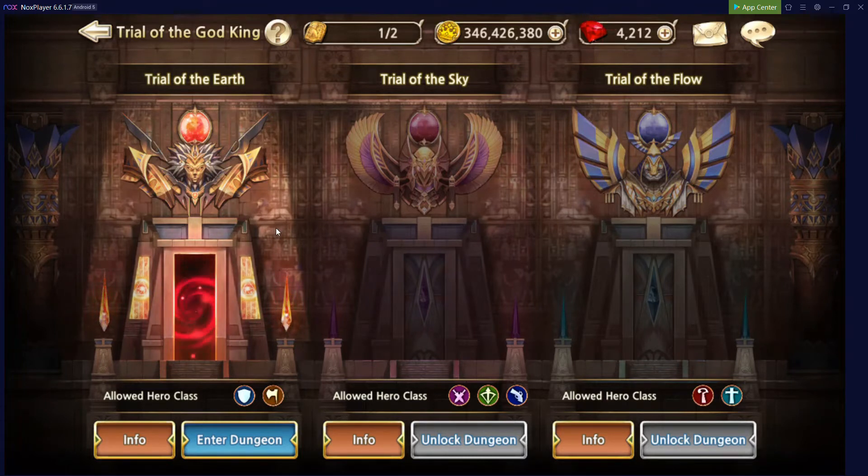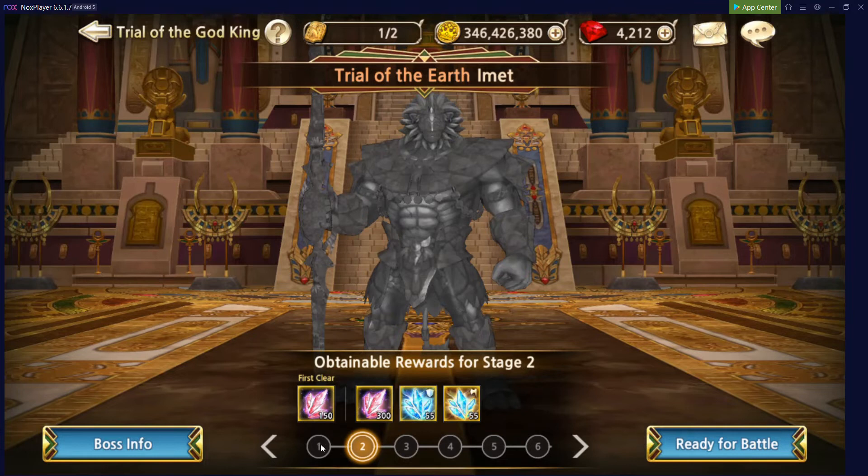I'm running Rebel Cloud, so I went ahead and opened the Trial of Earth. One thing to keep in mind: the Trial of Earth you'll want to bring a lot of stuns; the Trial of Sky you'll want a lot of AoE DPS; and the Trial of Flow you'll want a lot of heals and heal reductions, as the boss tends to heal. These dungeons get extremely difficult, so just try to do as high a rank as possible and work your way up, as you get a first clear bonus.